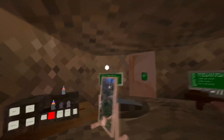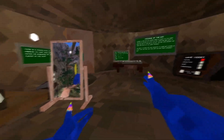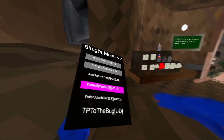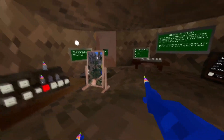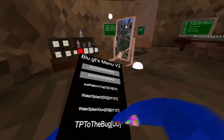Platform gun shoots platforms — they're blue. Any platform so I can't get trapped if someone shoots me. Water gun — shoots water.